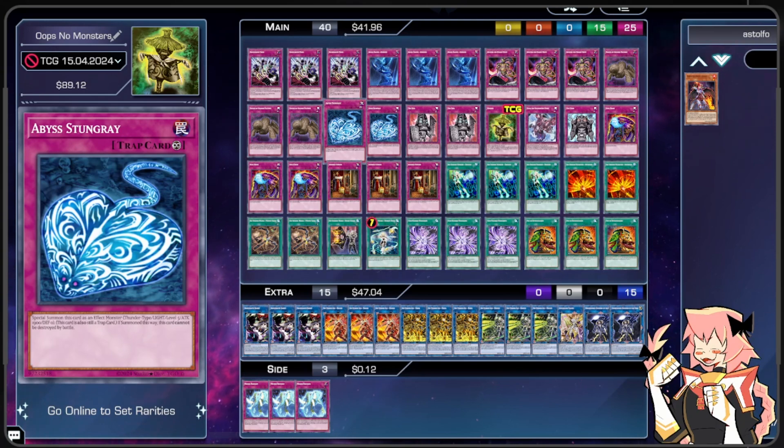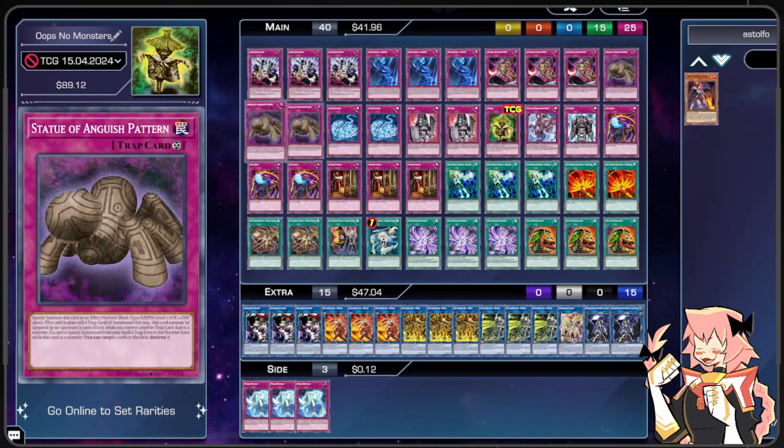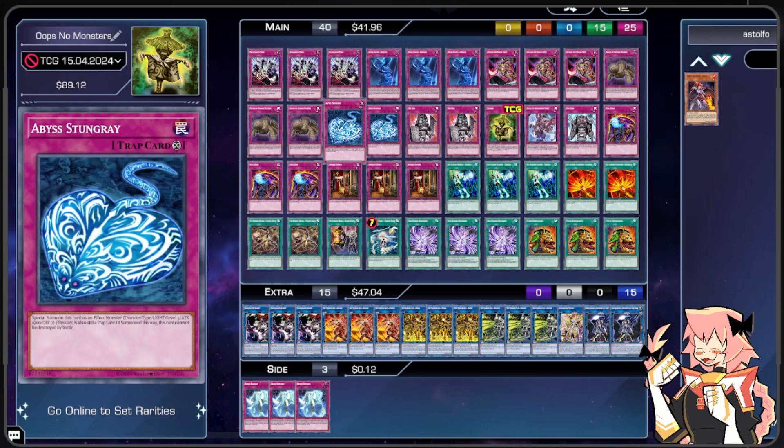We're on double Abyss Stungray — a Level 5 with 1900 ATK and 0 DEF. If summoned it doesn't affect a monster and it cannot be destroyed by battle. This is our way to just avoid being destroyed by battle — keep in mind we still take damage, so things like Tenpai can still kill us if they have enough numbers. But this is one of our more serviceable trap monsters since we've already covered all the really good ones.